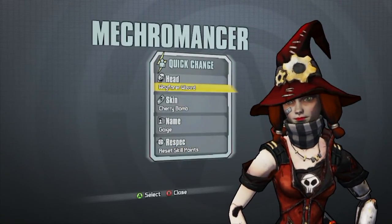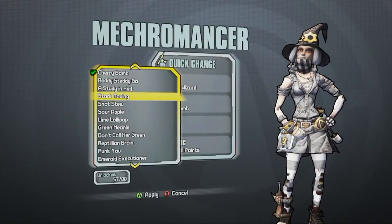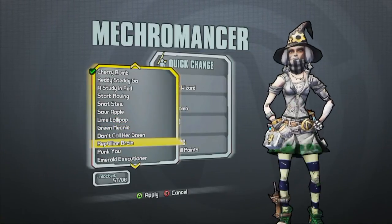Right now this is the Mecromancer's one — it is actually the witch hat. I'm going to go ahead and change the color scheme a little bit to make it more appealing.